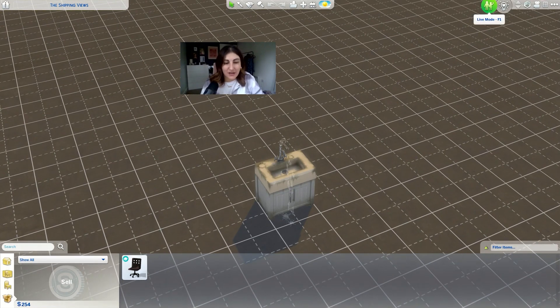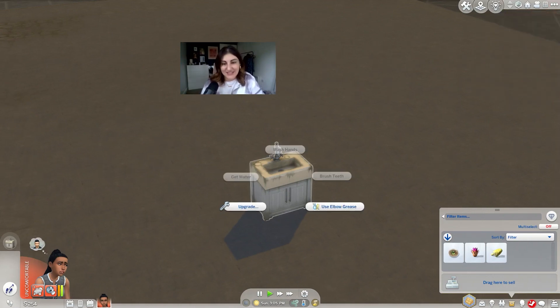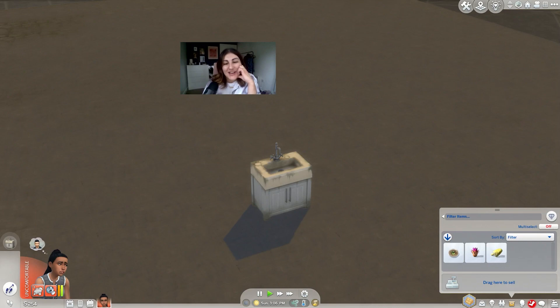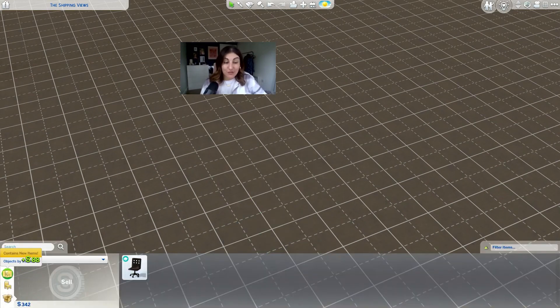This household is off the utility grid, so objects that require power or water will not work unless those objects are supported off the grid. This sink is not — so I'm going to just sell that because it isn't an off-the-grid sink and it's not going to work even if I repaired it. $88 — great. So we have 342. It's pretty decent.